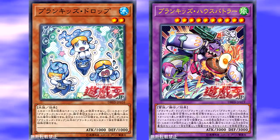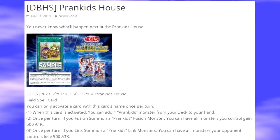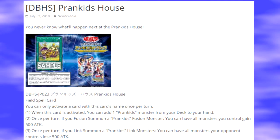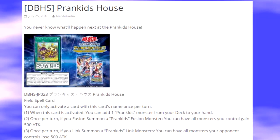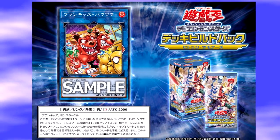Or you just need more materials in your hand — searching is never bad. The second effect reads: once per turn, if you Fusion Summon a Prank Kids Fusion Monster, you can have all monsters you control gain 500 ATK. This goes along with Prank Kids Bow Wow in trying to push for game — give all your monsters a little extra attack so they can attack and maybe OTK your opponent, or get over your opponent's big monster.